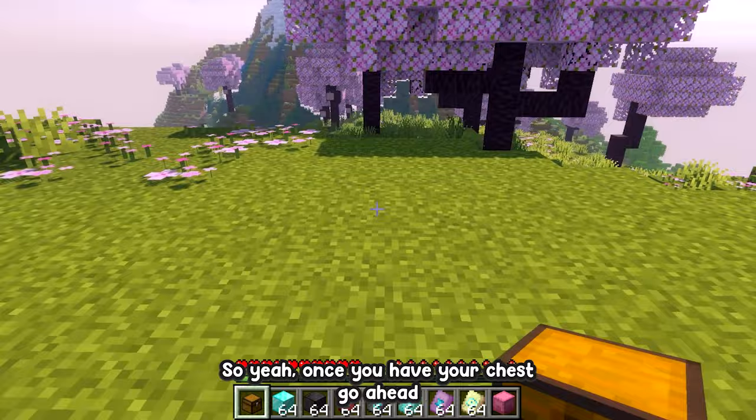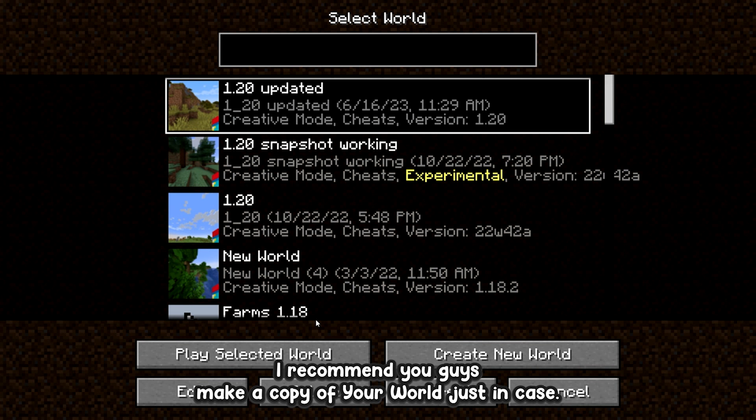Once you have your chest, go ahead and place it down somewhere like this. Then press Escape and then Save and Quit to the main menu.